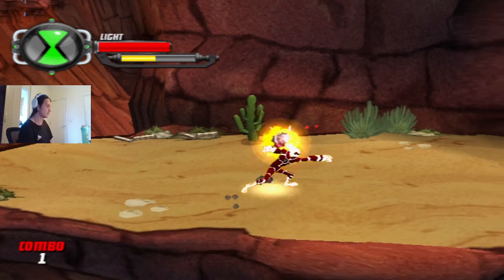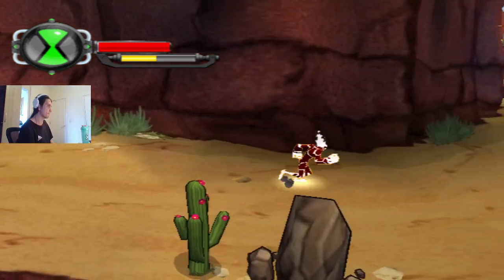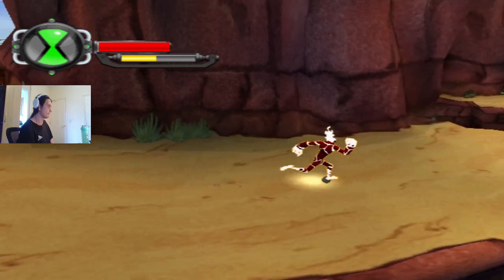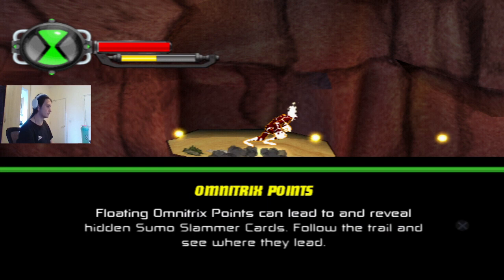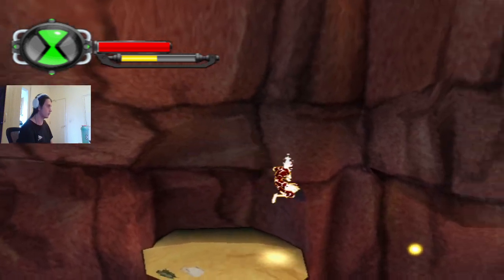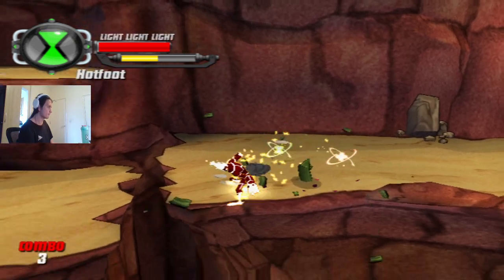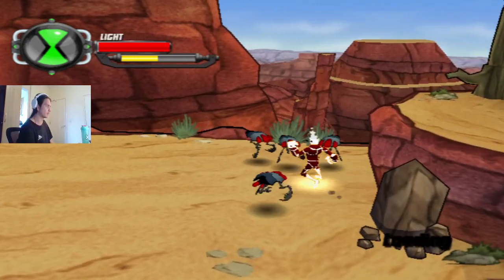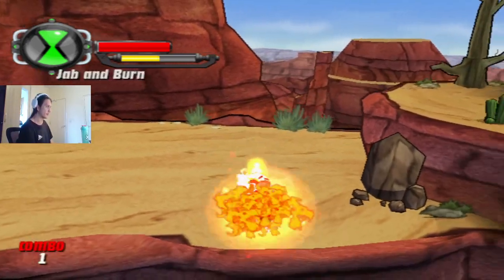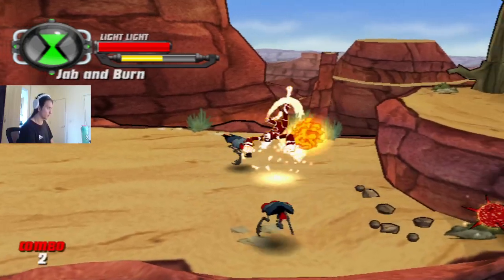There's red DNA to restore health. Some collectibles you just can't get unless you use a specific alien - I know there's one around here but I can't reach it with Cannonball, which I can't use right now.